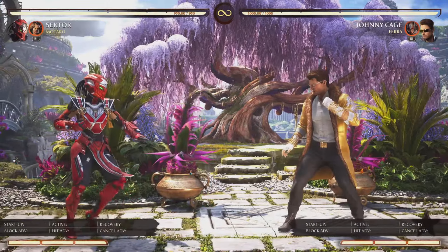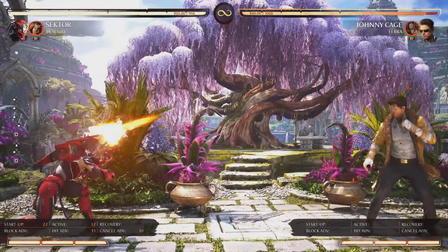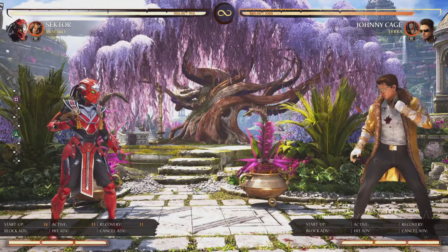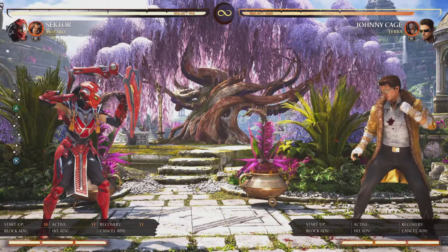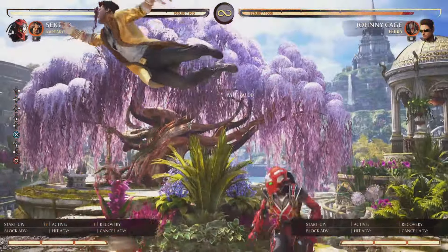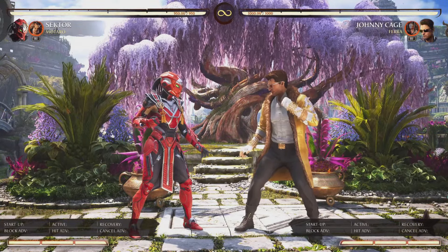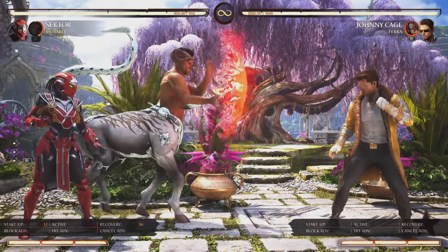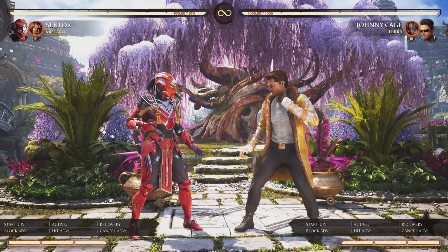First things first, let's talk about the lesser important moves with this team. So the projectile shield. Sektor is a character that has pretty good screen control — pretty good zoning. Straight missile, up missile, flame burner has some good range to it. She's got a lot of tools and she also has good counter-zoning built into her kit. She has this shield which will absorb projectiles and power up her gauntlets, and she also has a very quick instant meterless launcher. So she really has a lot of tools to control the screen, zone, and counter-zone. You really don't need the projectile shield.